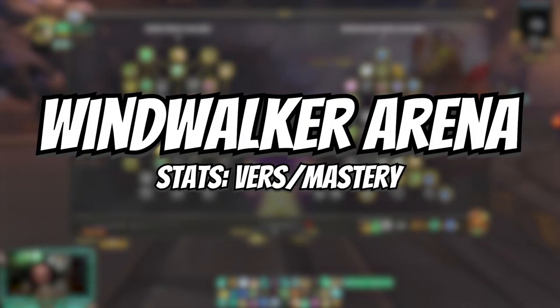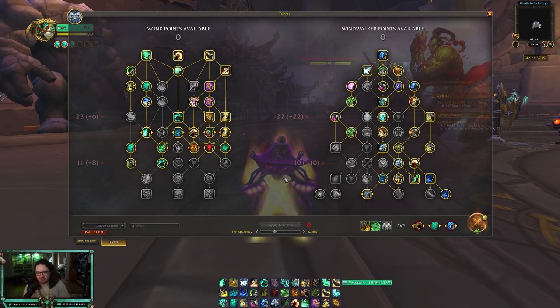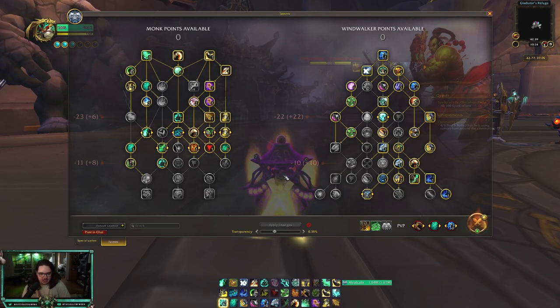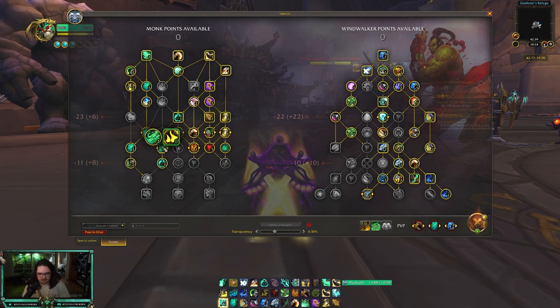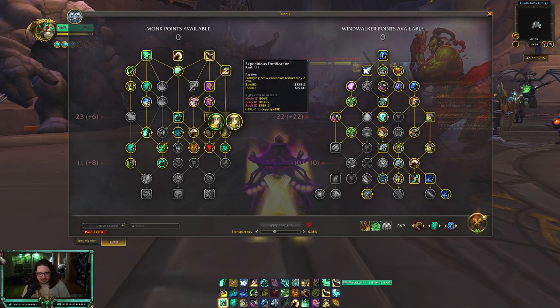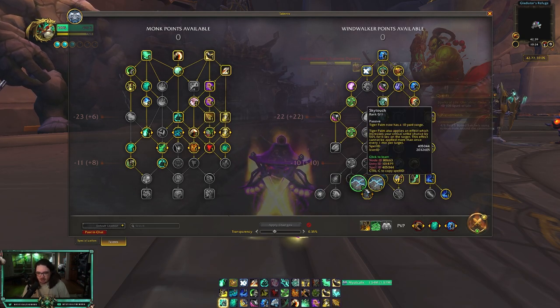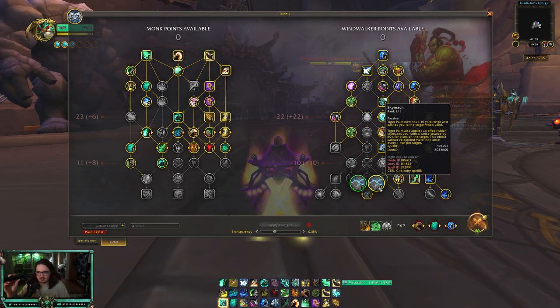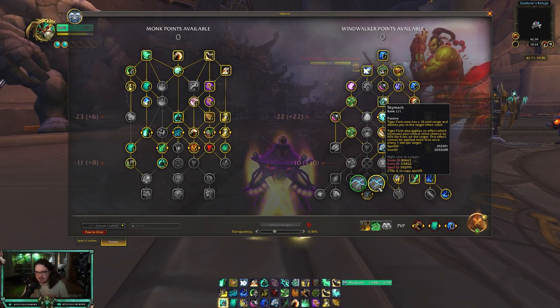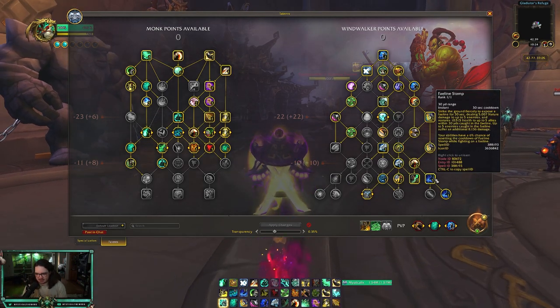Adding a little Windwalker to the video — you don't see it often, but I do from time to time play Windwalker. This is the Windwalker build I'm running. The goal is to stay alive with your defensives like Unending Grace or Diffuse Magic depending on what you queued into, Dampen Harm, four Brew, and you have really good Expel Harm healing. On the right-hand side, you're trying to take advantage of your Sky Reach buff — you're going to be bouncing between enemies trying to keep this buff up.